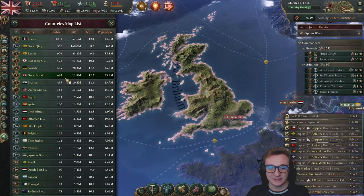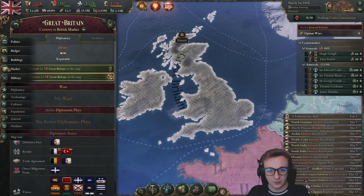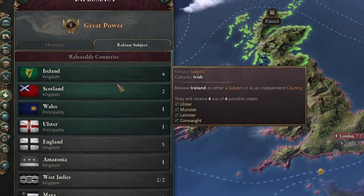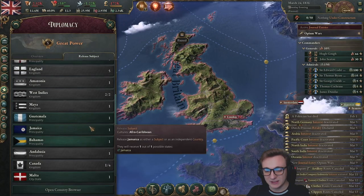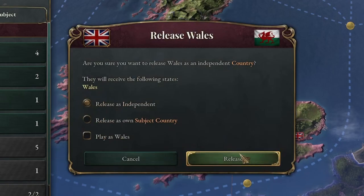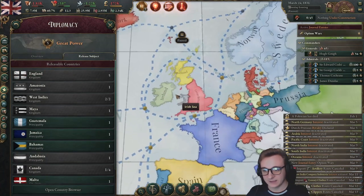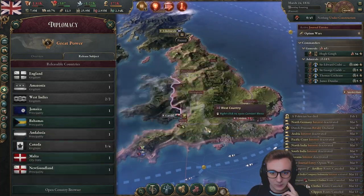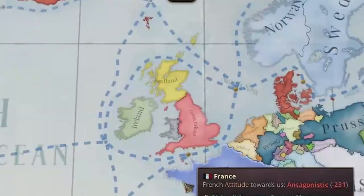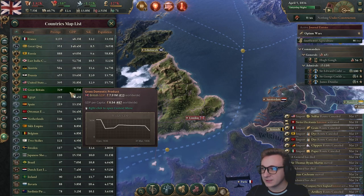Prestige dropped quite a lot — almost by a thousand. What else can we do to ruin this great nation? These kingdoms don't really deserve to be ruled by us; they're essentially just vassals. As someone who's totally not biased, we'll release Wales first and then Scotland and Ireland. Guatemala, Bahamas, Malta, and Newfoundland — isn't this better? That only lowered us by like a hundred.